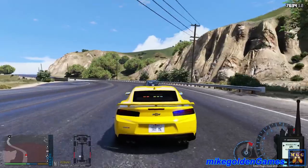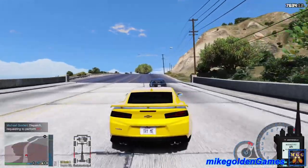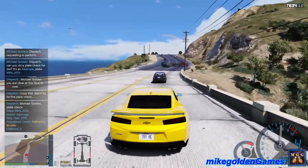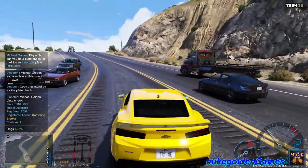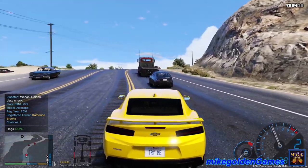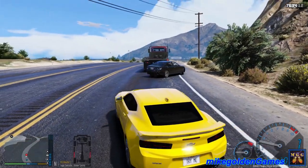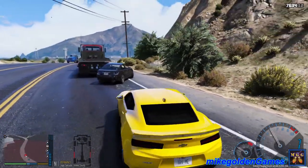It's an Astero, license plate 8-9 NLJ-079. Catherine Brooks. Whoa whoa whoa — yikes, what are these vehicles doing? Pull over to the side of the road right now. Dispatch, I'm gonna need additional state units on this call. Thank you dispatch. Oh! What the heck was that? Oh! What the heck was that? Is that officer okay?